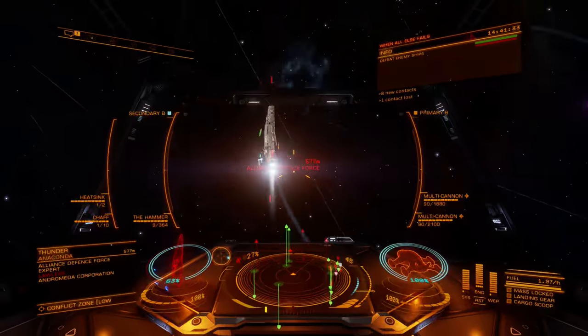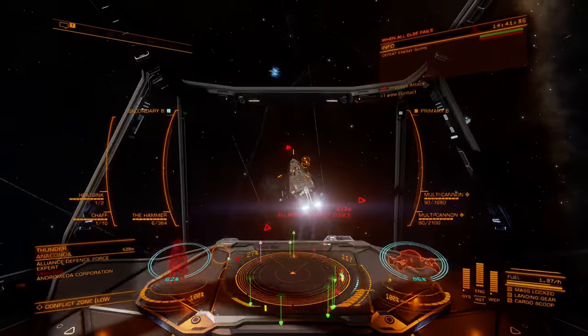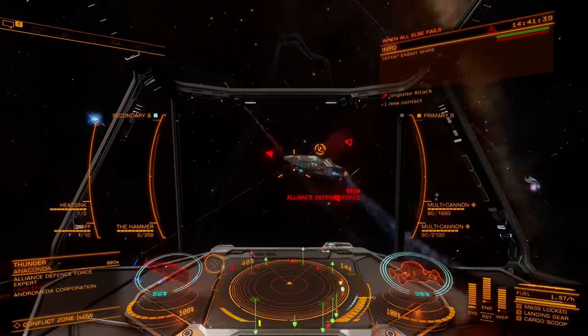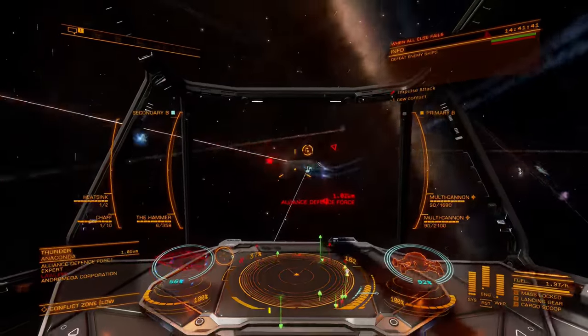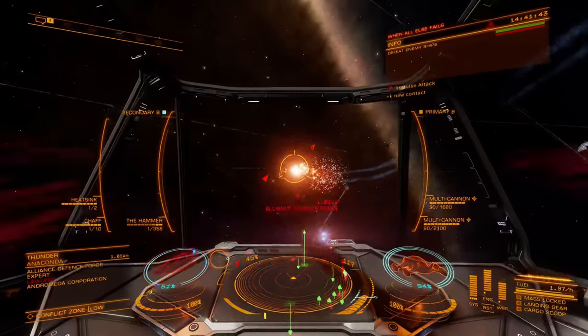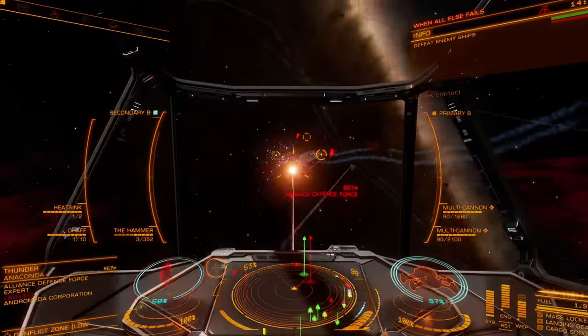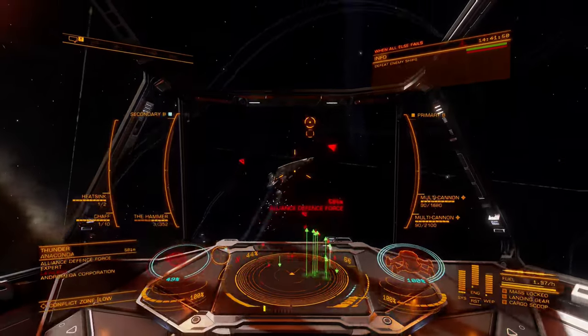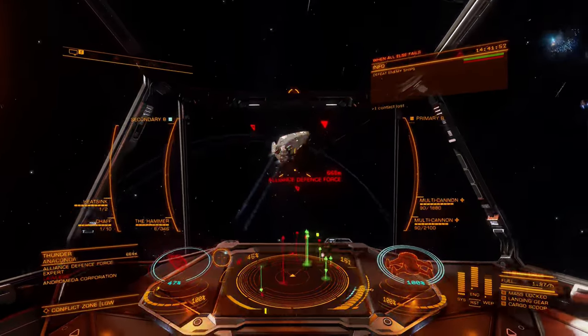The Imperial Hammer is a modified variant of the Railgun, offered as a power play reward from Orisa Lavigny Duval. This version trades a single high-damaged shot for a three-round burst that provides higher damage potential should all three rounds strike their target.